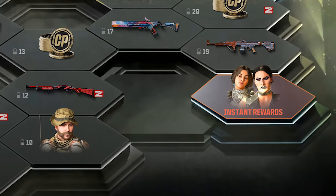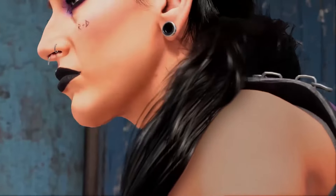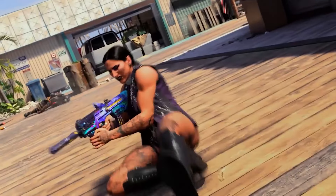The battle pass is the first place we'll see a WWE operator. Rhea Ripley will be available instantly if you're purchasing the Black Cell battle pass. This skin looks incredible and it's definitely something I'm going to be rocking straight away. There will also be two skin variants to unlock for Rhea Ripley within the battle pass.